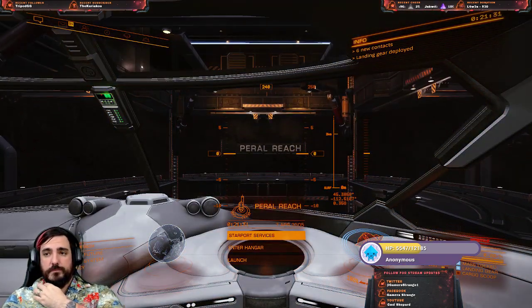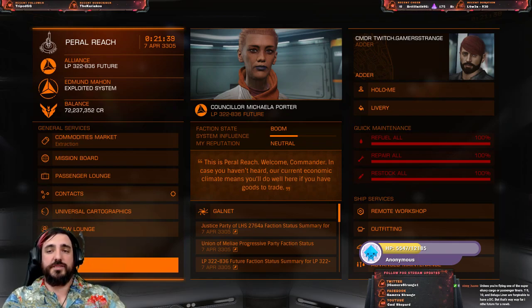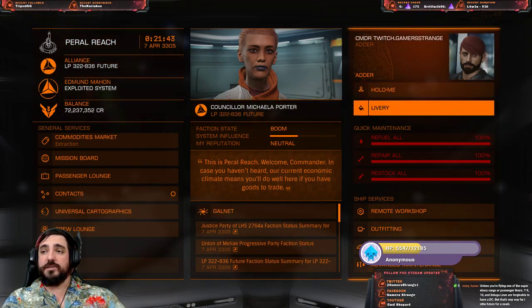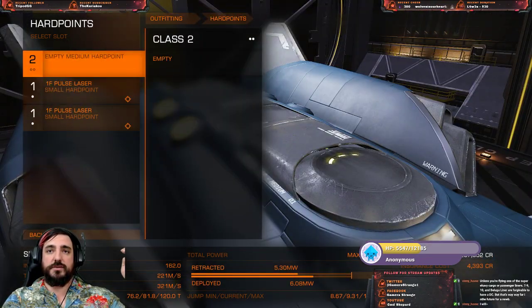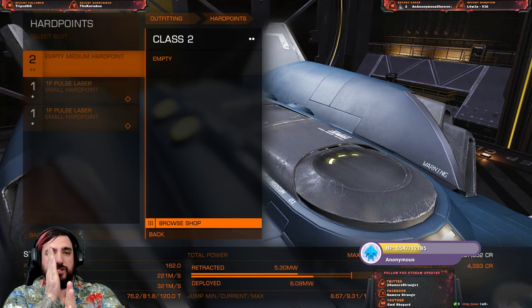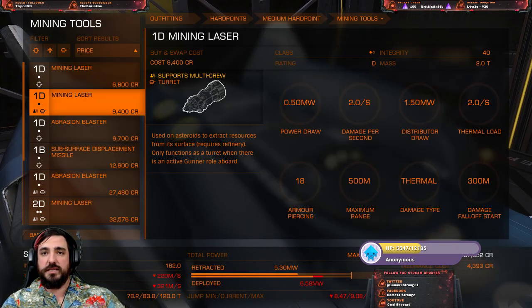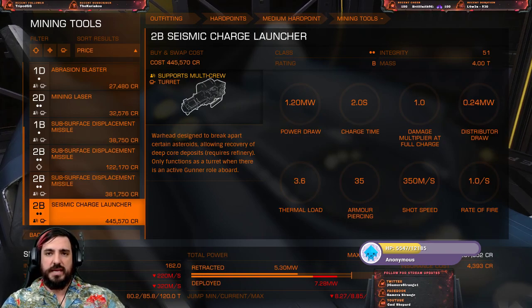From this point we're switching to deep core mining as our form of income. First we go to mining tools - we want a seismic charge launcher. Unfortunately we don't have enough for a seismic launcher right now at this station. So guess what - we're not mining yet. Can't mine yet. We don't have enough money for a seismic launcher.